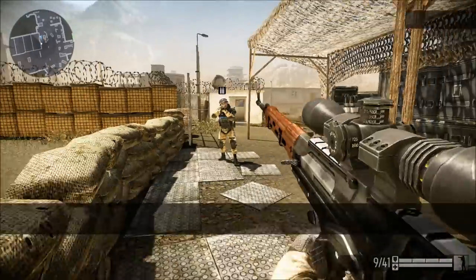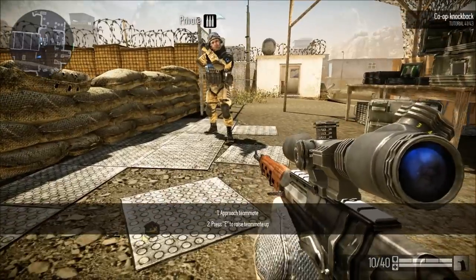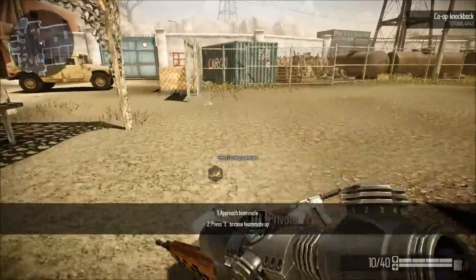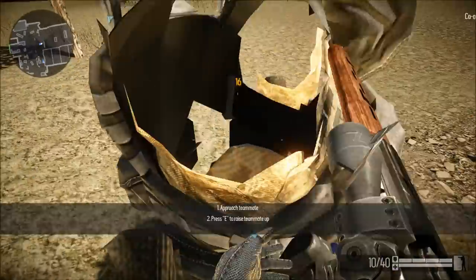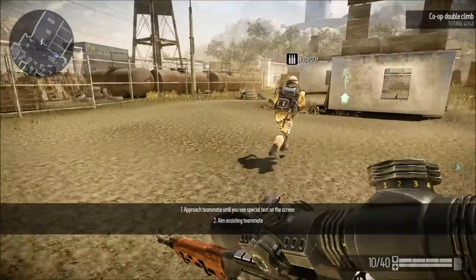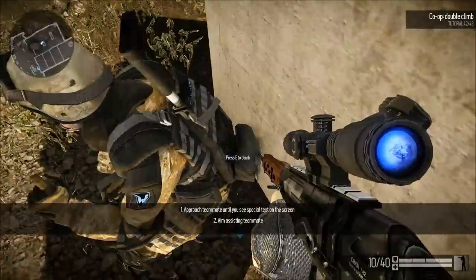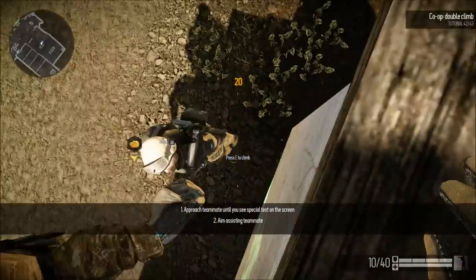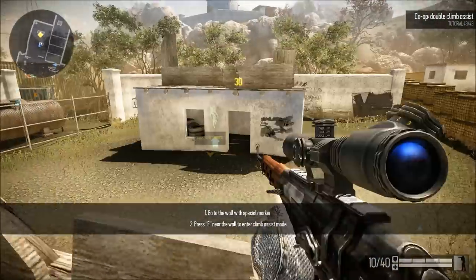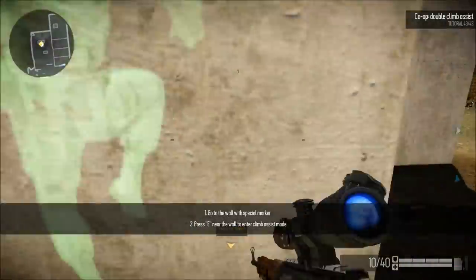Great job, soldier. A knocked-down teammate will not be able to stand up by himself during a certain period of time, but you can help him up. You can climb some high walls with the help of your teammate. The warrior who initiates cooperation can choose a climbing mode — you can only assist without climbing up, or climb together.